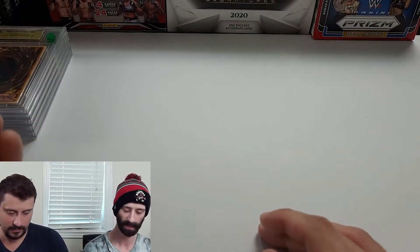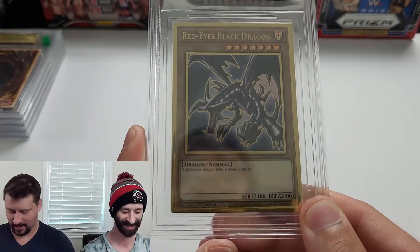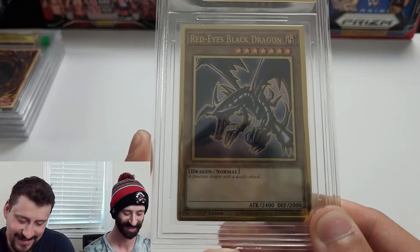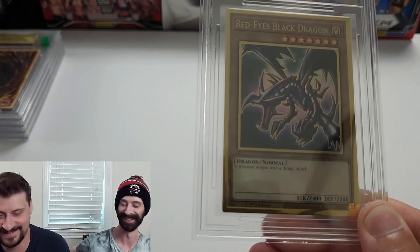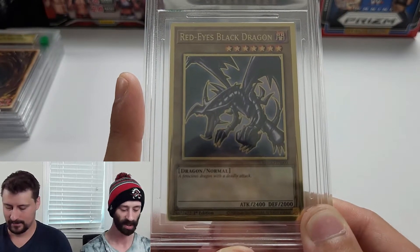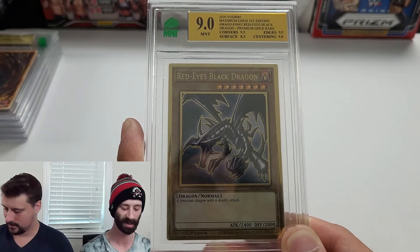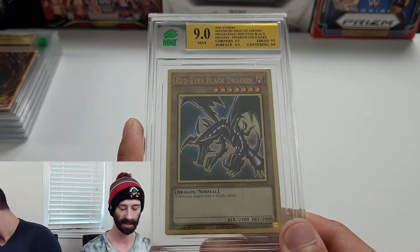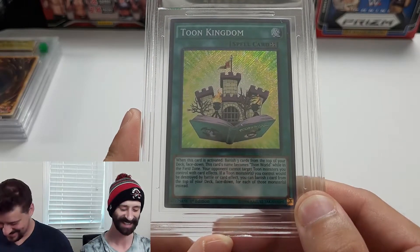Sticking with gold — a 2020 Maximum Gold first edition Red Eyes Black Dragon, not B Dragon. This one also came back with a gold plate: mint 9 grade, corners 9.5, edges 9.5, centering 9, surface 8.5. Surface is killing us across the board with YuGiOh, but we got a gold plate on a gold card — I'll take that any day.